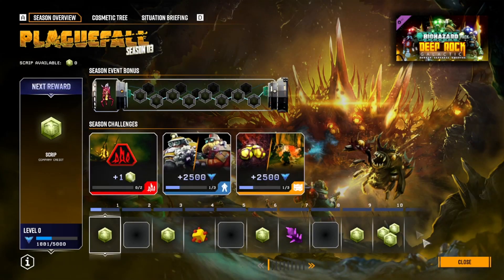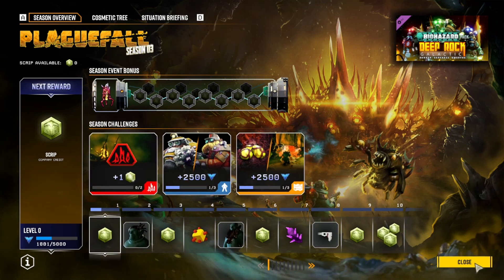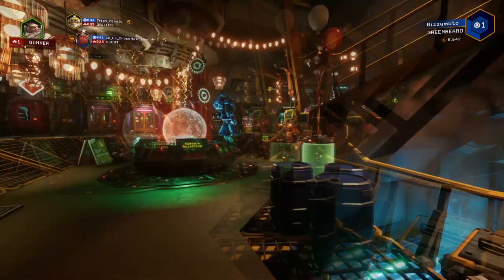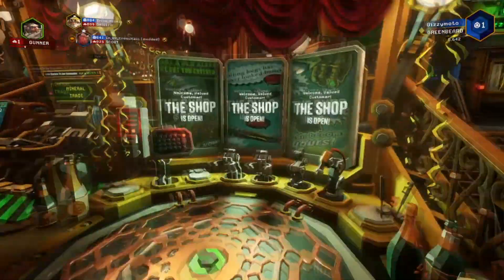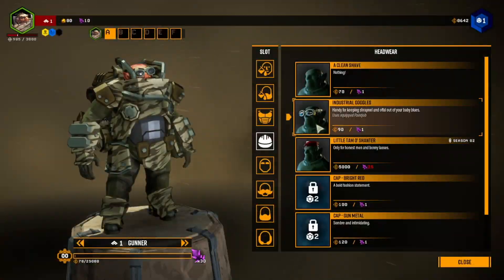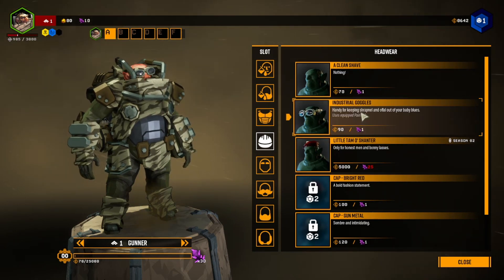The big thing is, to unlock a lot of good features in this game you have to use the assignment board. It says objective: conquer Hox 4. Okay, well we'll have to do that one then. Let me know when you're ready for a mission — I think Jared's getting on.